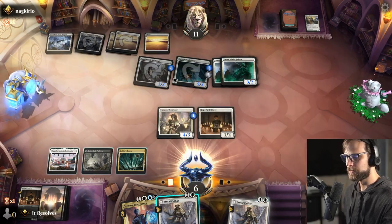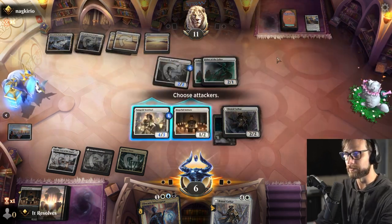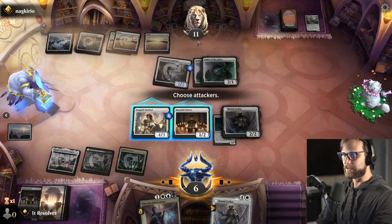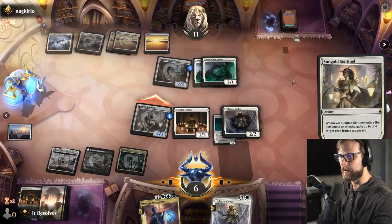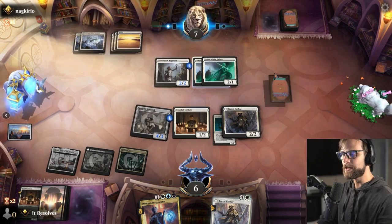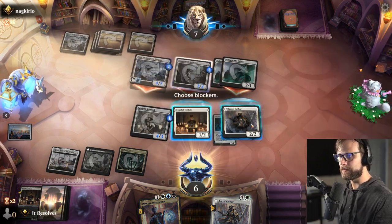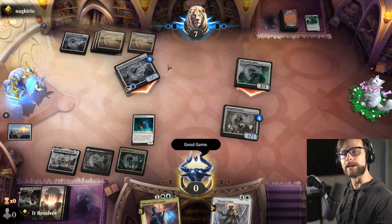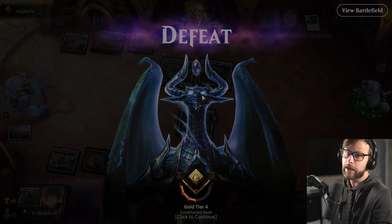Brutal Cathar is very good — let's drop this and take the Adversary, their life linker. Now how safely can we attack? Not super safely, but I'll attack. They don't double block. If they have a Brutal Cathar — yeah, we kill here, we kill here, and we're just dead. I completely neglected the Cave of the Frost Dragon — that was my fault, 100% a misplay. Was really hoping for a land too, but we didn't get one. Let's move on to game three.